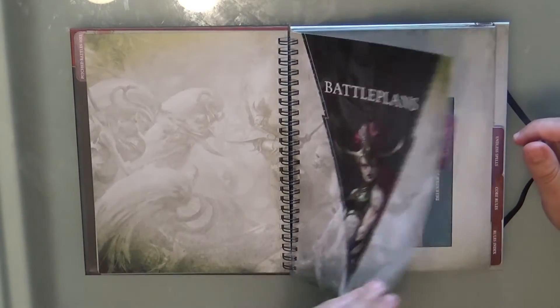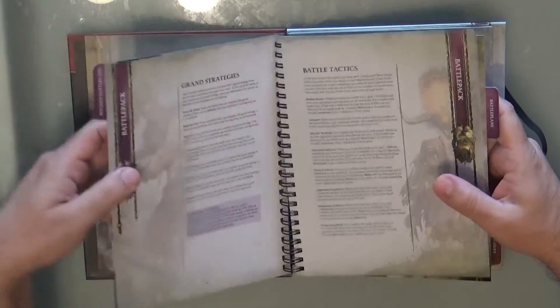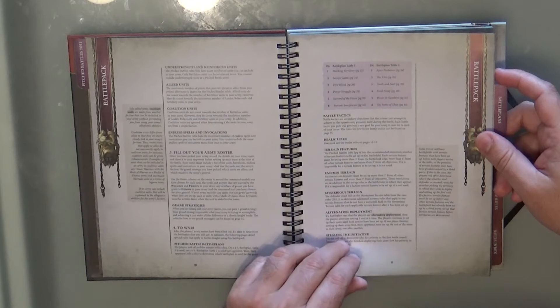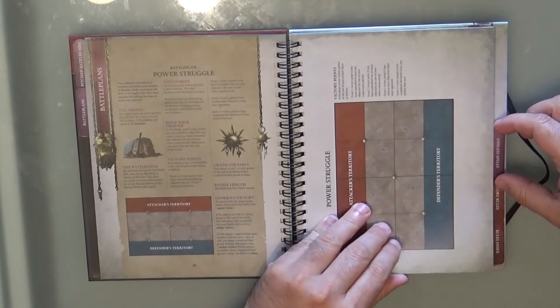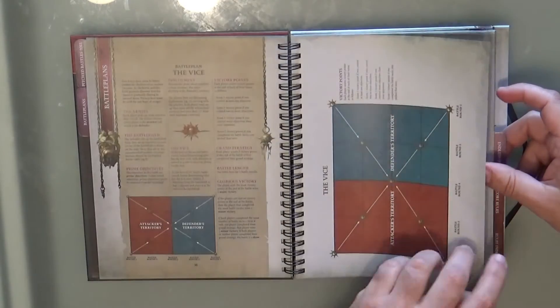Then we go to the battle plans. You can play at 1,000 or 2,000 points. It covers terrain features, faction terrain, and mysterious terrain — telling you how everything has to be organized. You have 12 battle plans, all usable at any points level, with objectives set up in different positions across different missions. Each page has the map layout plus the description of the mission.